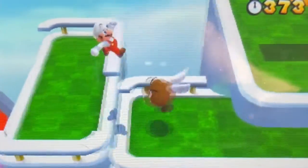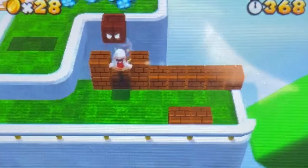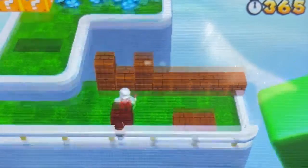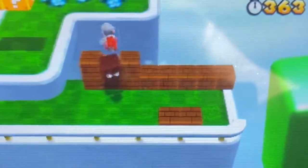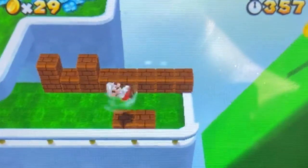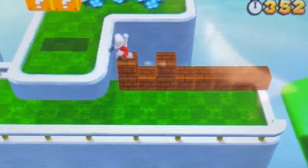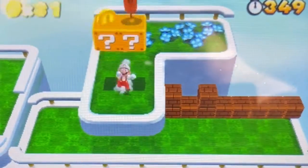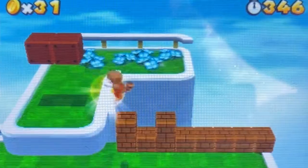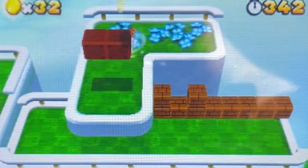Oh, he almost fell off — almost! It would have been another life loss if he did that again. Get rid of the dark thing already — thank you, Jesus. Mario, I'm trying to tell him to get rid of the fake item block, the fake block dude.